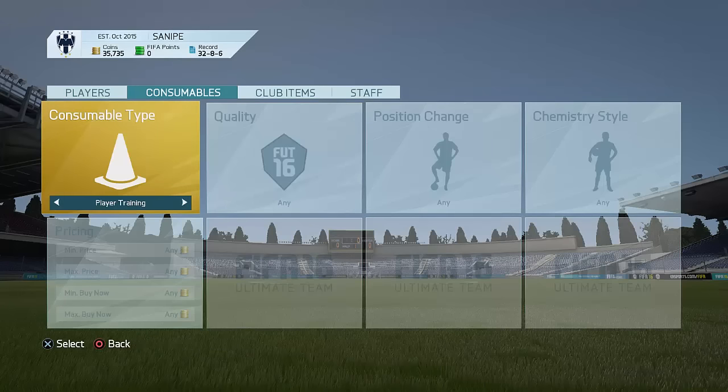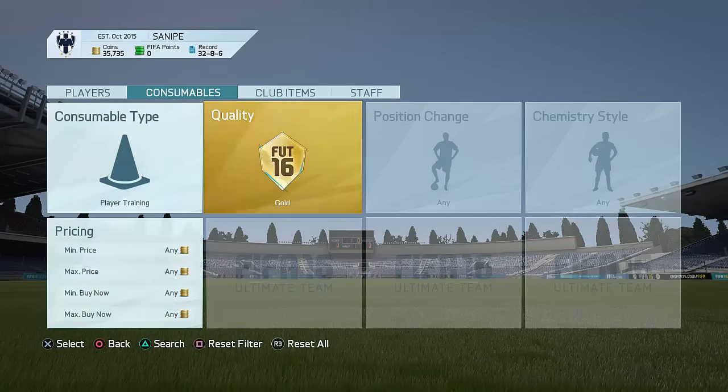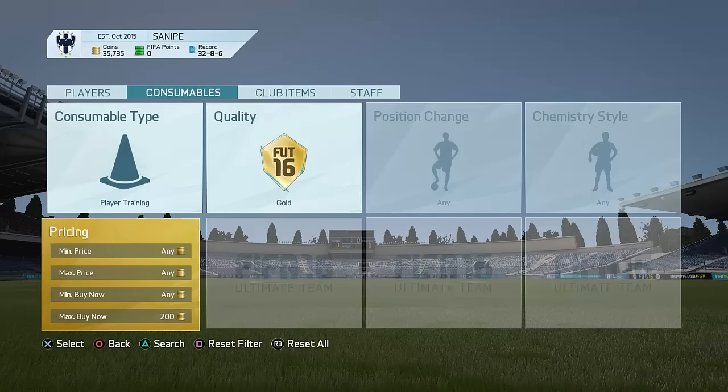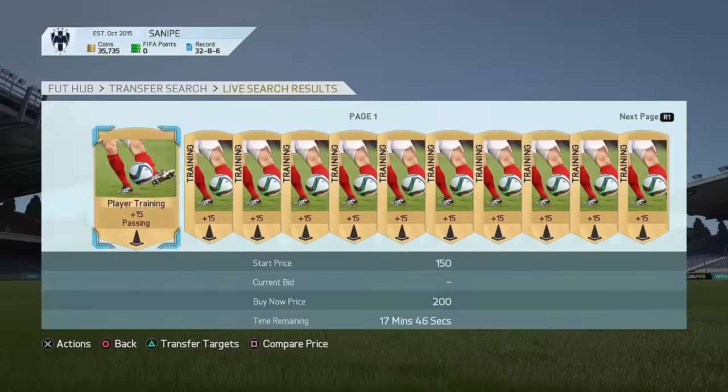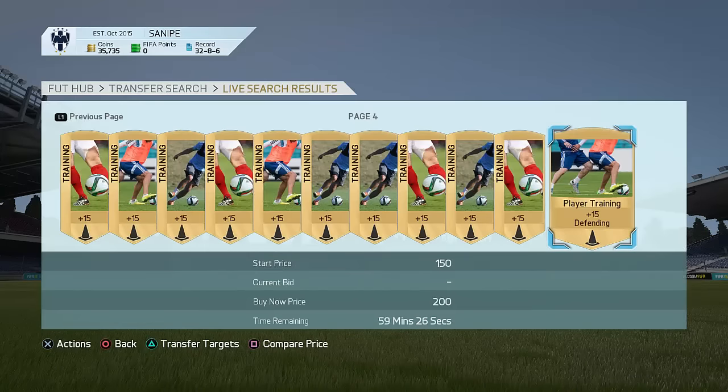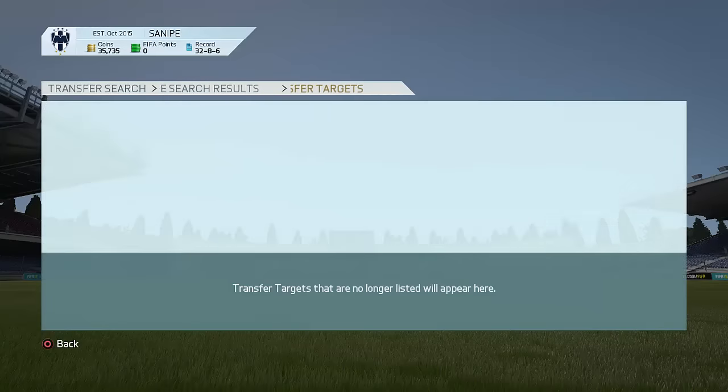Let's go to consumables — player trading. I made a video about this earlier this week and it's absolutely amazing to trade with. Pretty much go to 200 coins, go to the 59-minute filter, and keep on refreshing the market. Easy as that — do the trade targets method and you guys can be finding some absolutely awesome cards. Sometimes you'll even find rare cards for like 200 coins, which is absolutely insane.